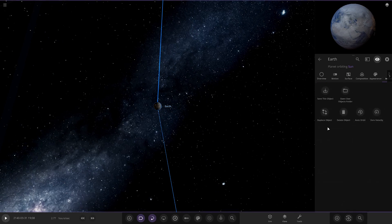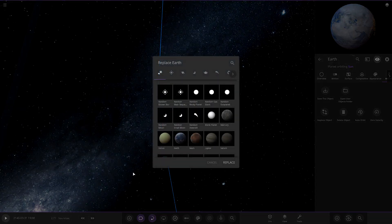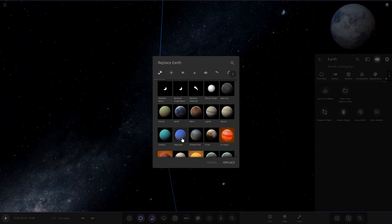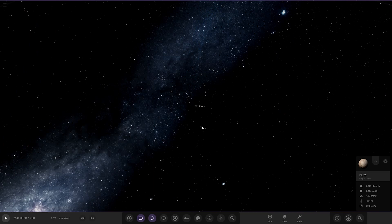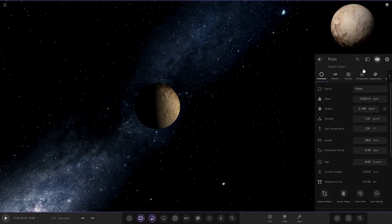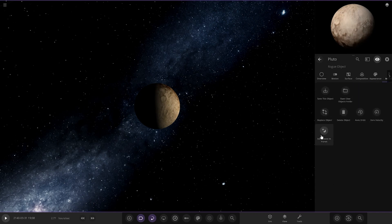So we're going to go ahead and immediately replace Earth with Pluto. Now the only problem I could think of is if Pluto's moon Charon — the largest moon — is too close to Earth. Earth could tear it to shreds. That's the only thing that could possibly go wrong. So we've added the moons in, and there's Charon.